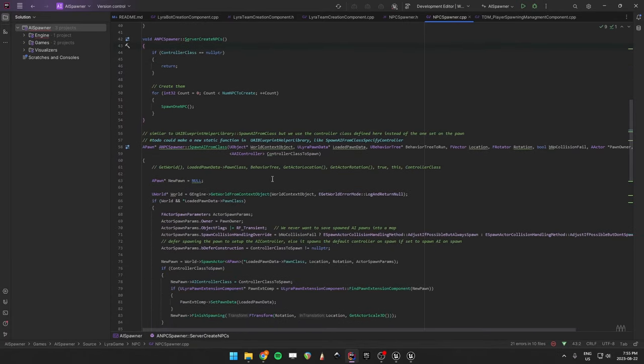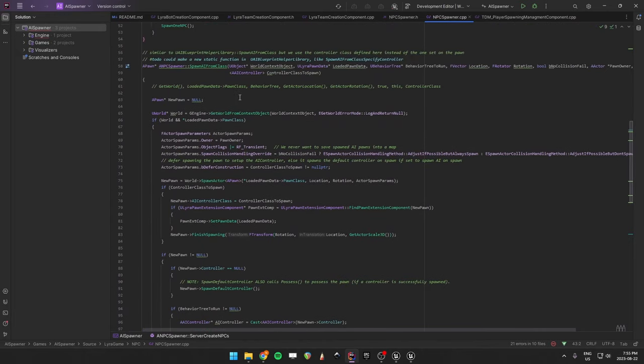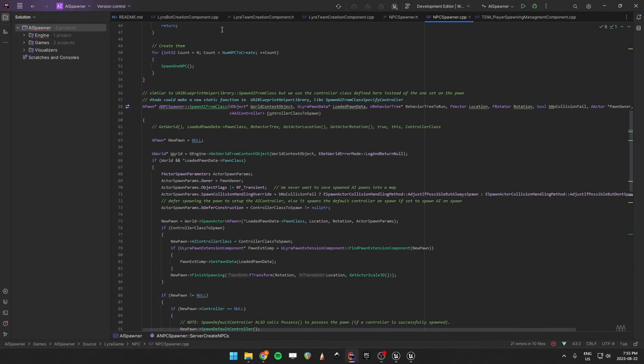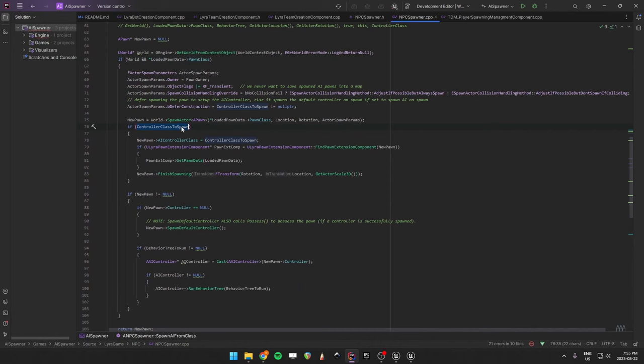Whenever we create an NPC, the ordering was interesting to figure out. I wanted to use the pawn data from the spawner, not the default pawn data from the experience. So we spawn the class, and then if we specified a different controller class, before finishing spawning the actor we set the AI class. We also set the pawn data so it's ready for anything else that initializes from it, because as soon as you call to spawn the default controller it calls on possess. If we specified a behavior tree to run, then we set it to run that behavior tree.